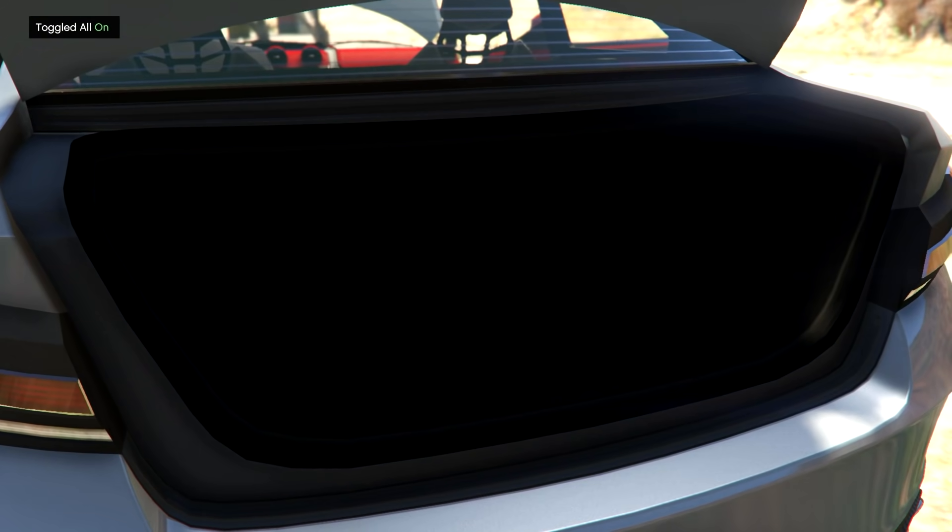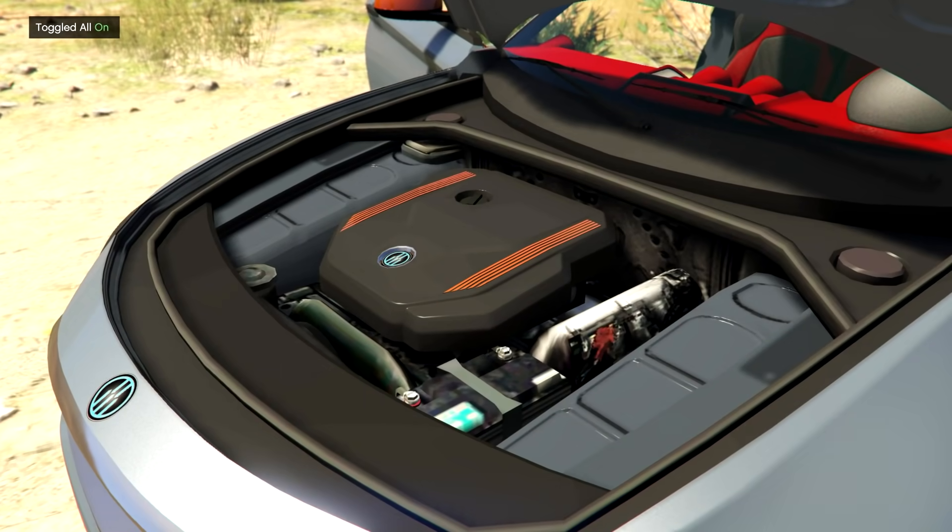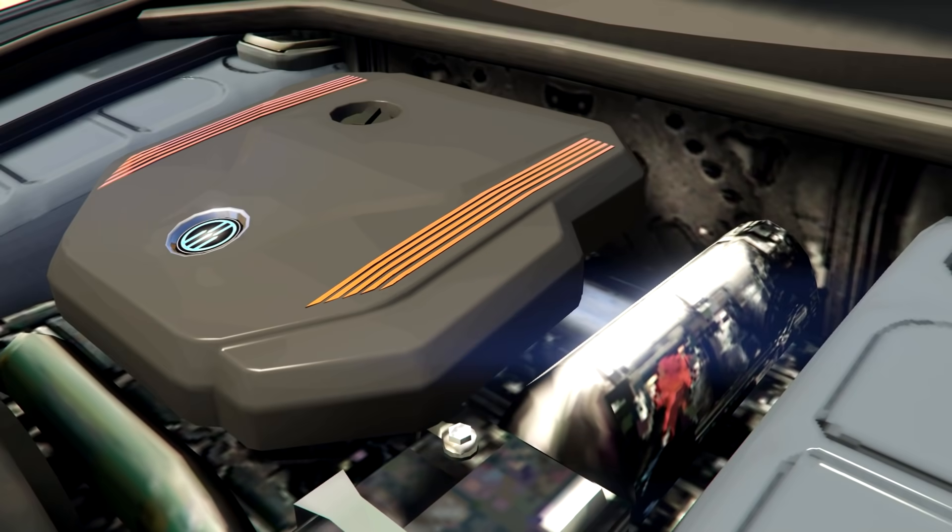Underneath, we've got a boot — not much in there. There are our door cards, and then we have our engine bay. Pretty simple, not much going on here.